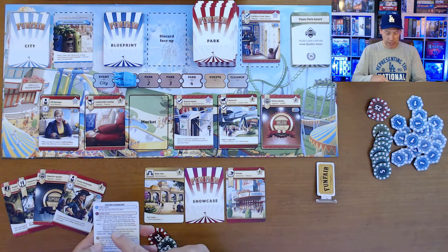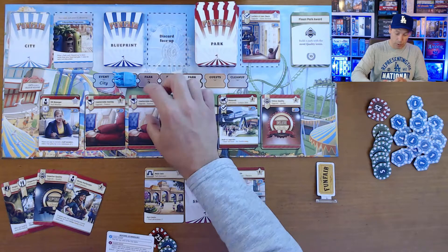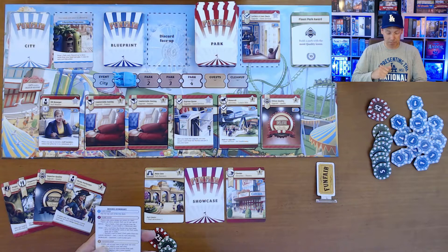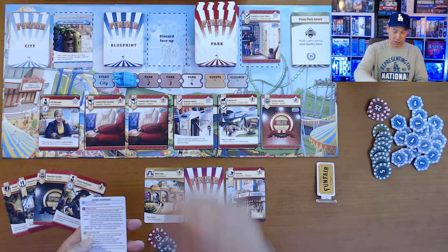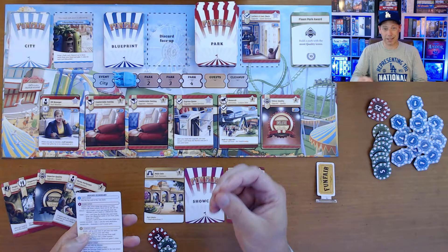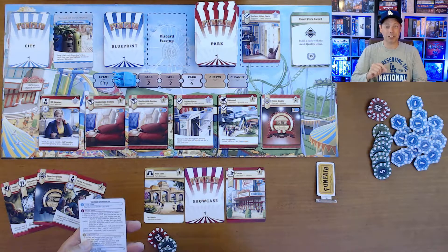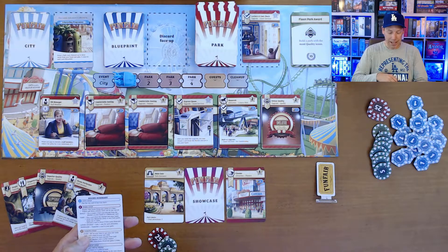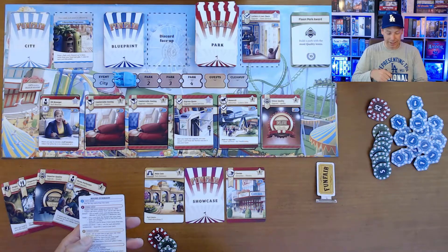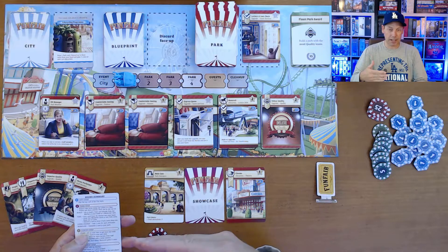Another option is to take cards: take one from the market, or take two blueprints and choose one or none to keep — remembering that if you can't fulfill them by the end of the game, you lose 10 points. You could also take two park cards into your hand and keep one or none, or discard a card from your hand and look at five park cards keeping one. Those are some different options in the take function.